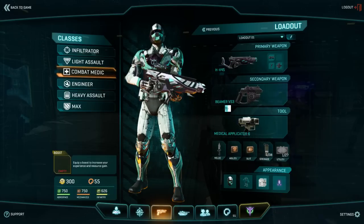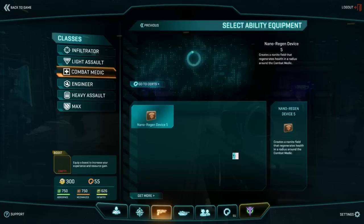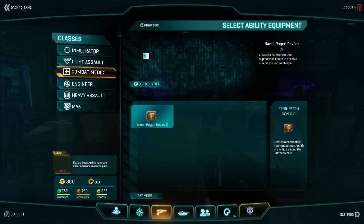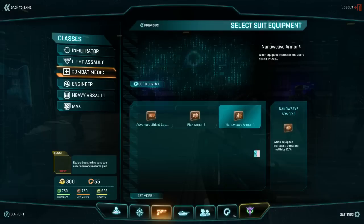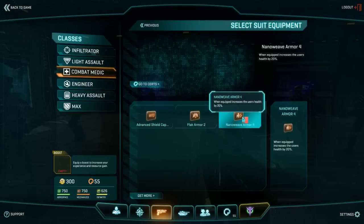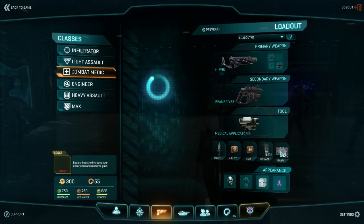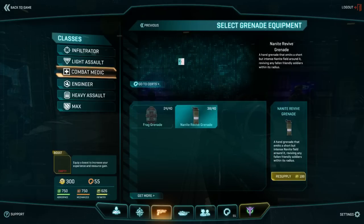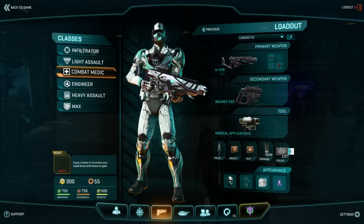A medical applicator that's fully maxed out. Nano regen device level 5 — that's one level short of max. The suit is nano weave armor 4, which I think is also one short of max. We're using the revive grenades as well as C4 in the last slot.